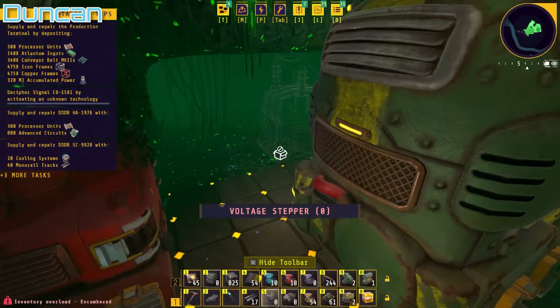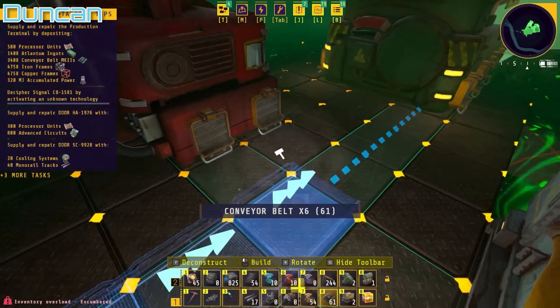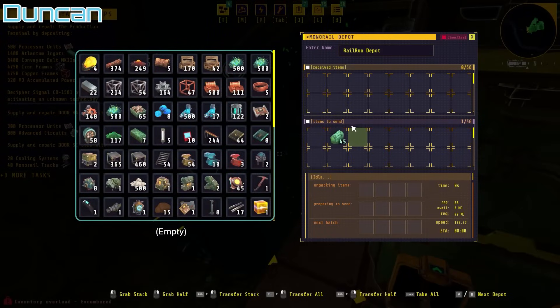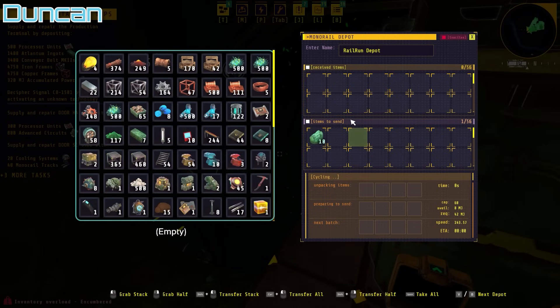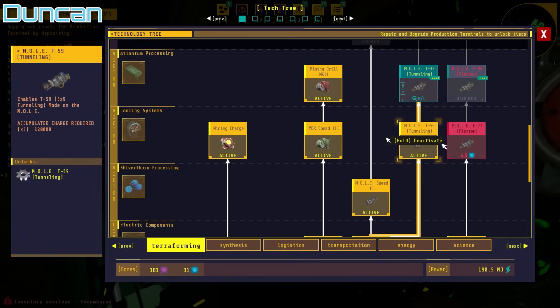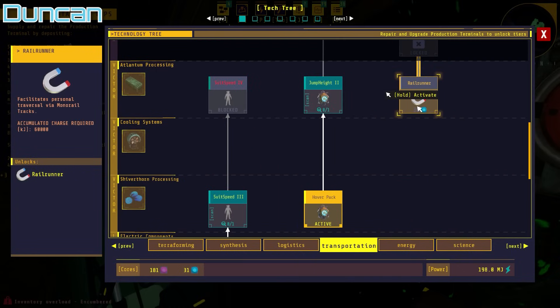If I build a conveyor here, I can start sending back the Atlantean ore. We've got two drills with Atlantean ore coming back now. It doesn't send that much — actually I think it does. There should be some Atlantean ore coming back.